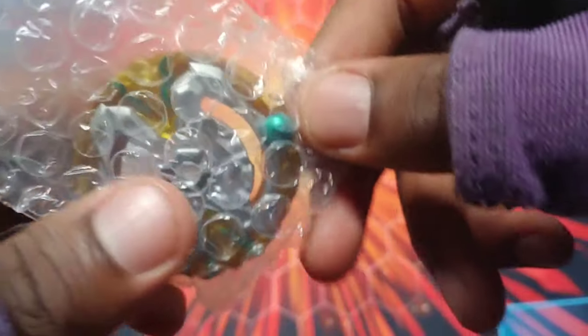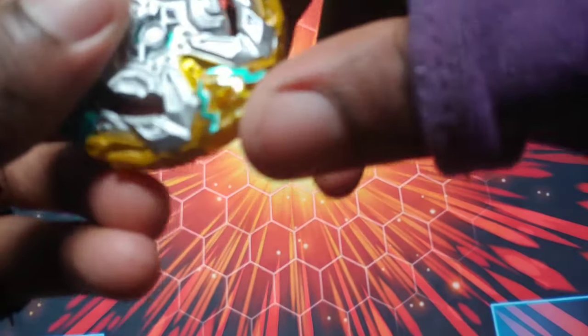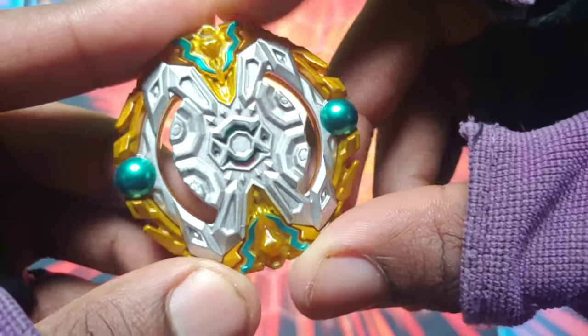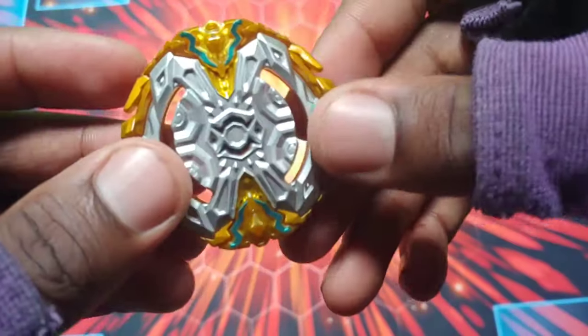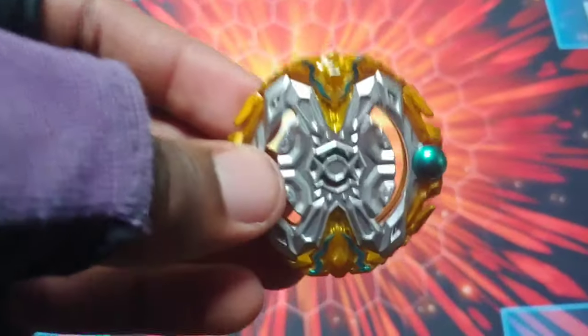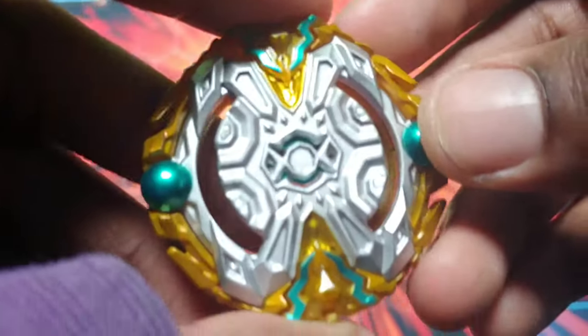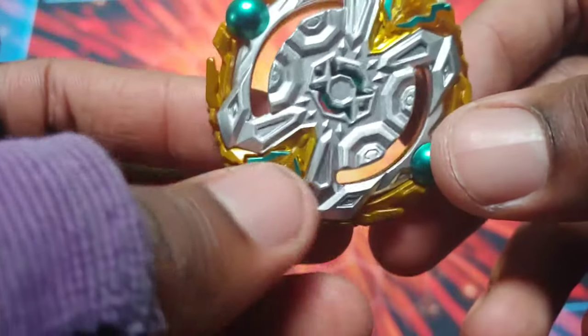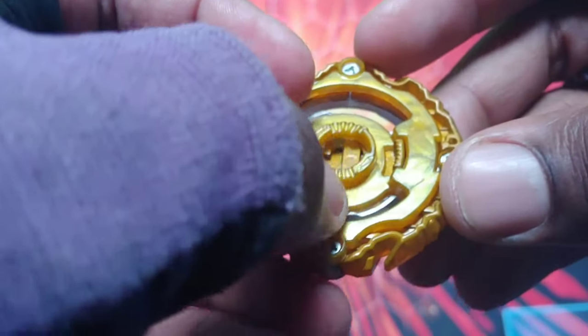Just kidding — it's actually the Aurichalcum! This is TT's actual Aurichalcum layer. You can see right there it has the teeth. This is TT's actual layer. Obviously I've gotten Hasbro's version before, but Hasbro's is a definite second best option — the teeth are just switched with slopes.